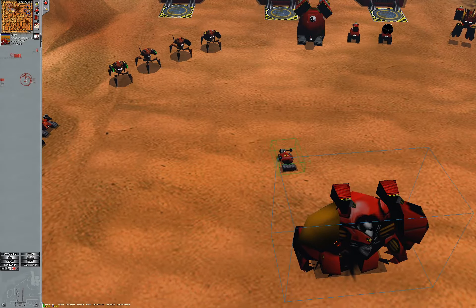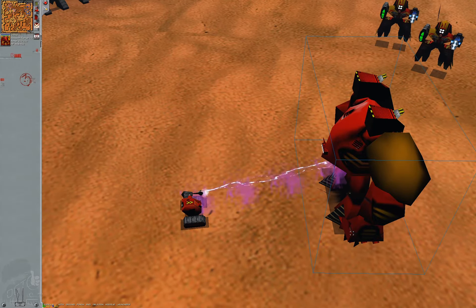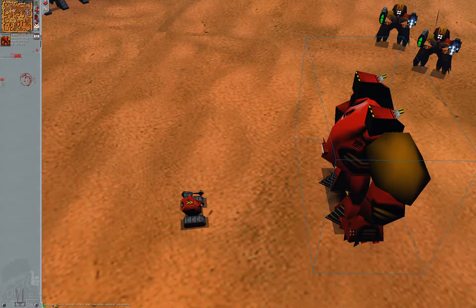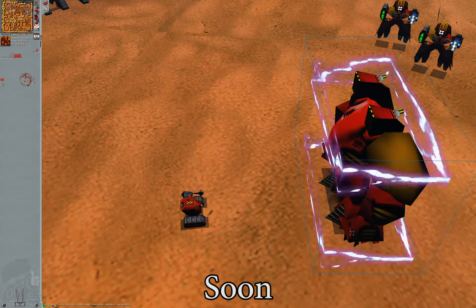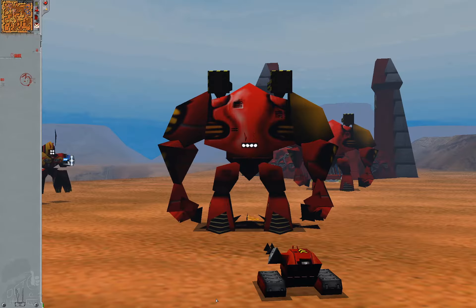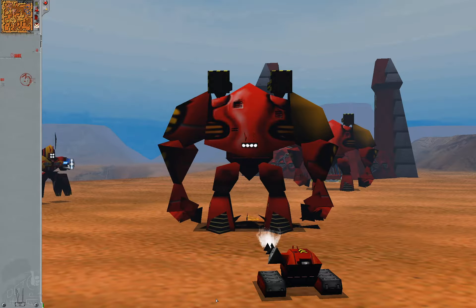Energy weapons, surprisingly enough, are all projectile-based, even the disruptor. It's not immediately visible in the footage, but if we slow down the projectile speed of the disruptor, we'll notice a strange latency between the zap and the damage being taken. That's because the disruptor's projectile is invisible.